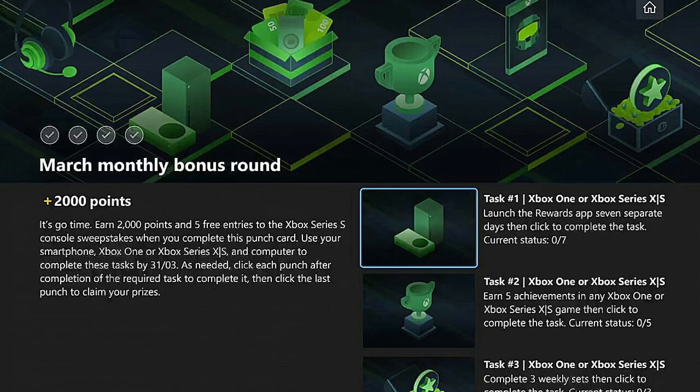Earn 2,000 points and 5 free entries to the Xbox Series X console sweepstakes when you complete this punch card. Use your smartphone, Xbox One, Xbox Series X or S, and a computer to complete these tasks by March 31st — so that's by the end of this month, giving you 30 days to complete everything.